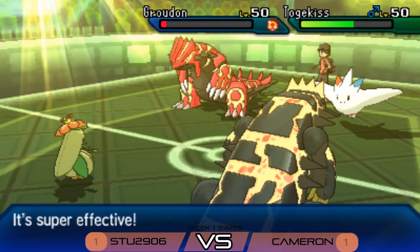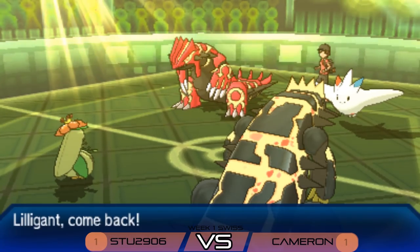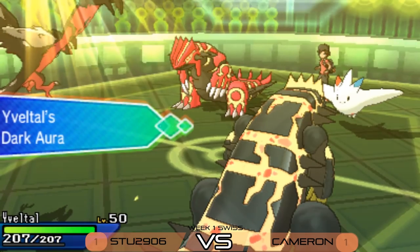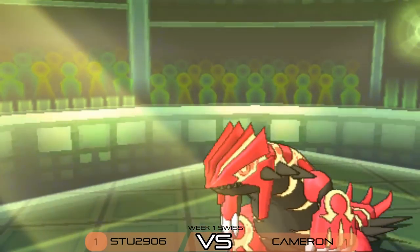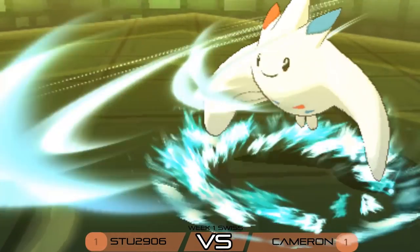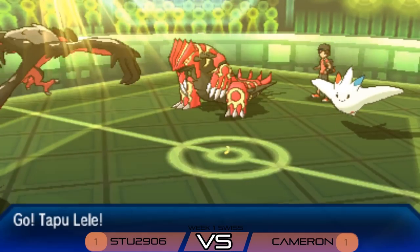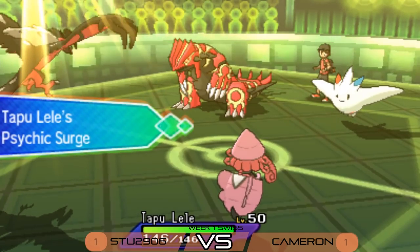Another Follow Me from Togekiss, another Precipice Blades from Cameron's Groudon — it avoids Stew's Groudon again, that's devastating. Stew reveals his own Precipice Blades back into Cameron's Groudon but it's not quite enough to pick up the knockout. As Tailwind expires, Lilligant is in a nice position. Stew switches out Lilligant to preserve it, and Yveltal hits the field bringing Dark Aura. Cameron's Groudon protects as Togekiss fires an Air Slash into Stew's Groudon — enough to pick up the knockout, eliminating that Primal Groudon.